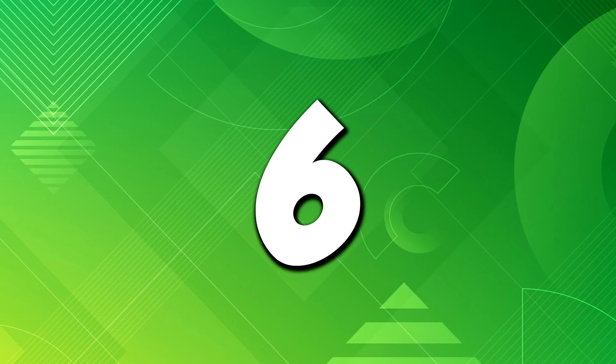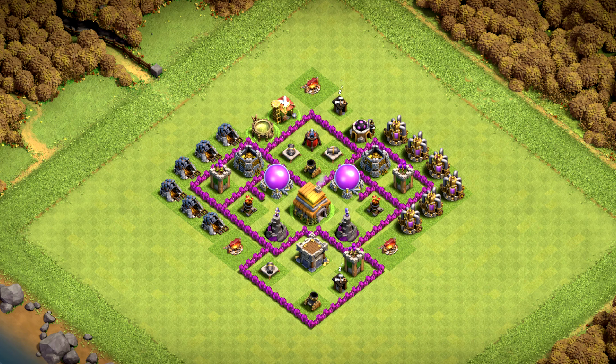Base number 6 is an anti-air and ground base, a well-designed one — use it for trophies and clan wars. Base number 5 is a hybrid base for farming and trophies; you can try it in wars and it will probably perform pretty well.